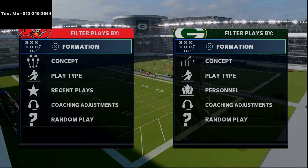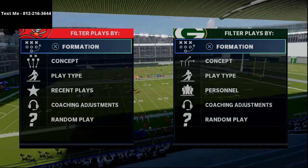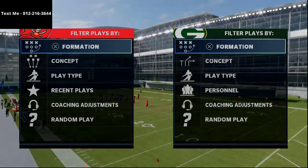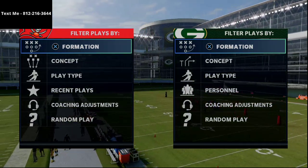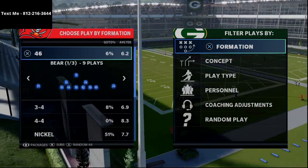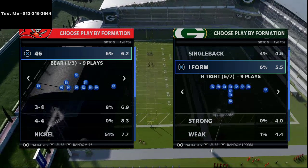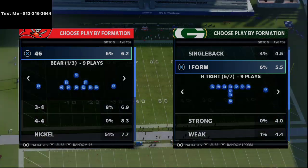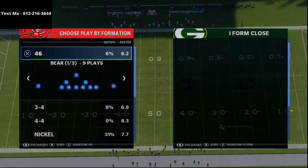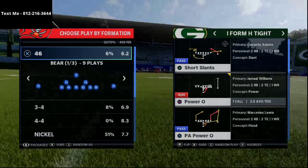With some of the patches that have just come out, I feel like Madden has been doing some things under the hood that they haven't disclosed or explained. The run game is getting buffed — not necessarily the stretch run, but basically every other run in the game. If you have I-Form H Tight, which is in the Las Vegas playbook, I think it is still the best playbook if you like to run the ball.